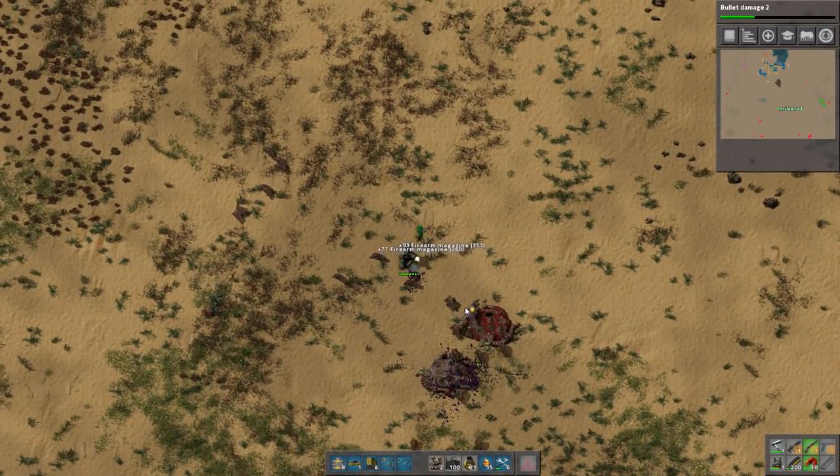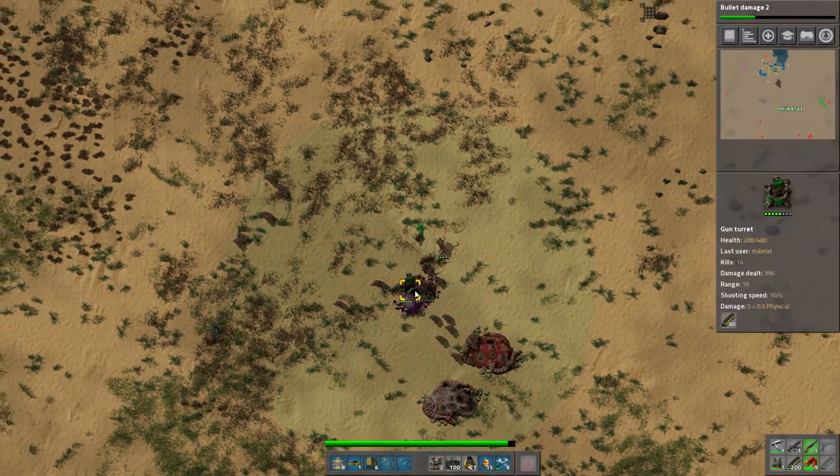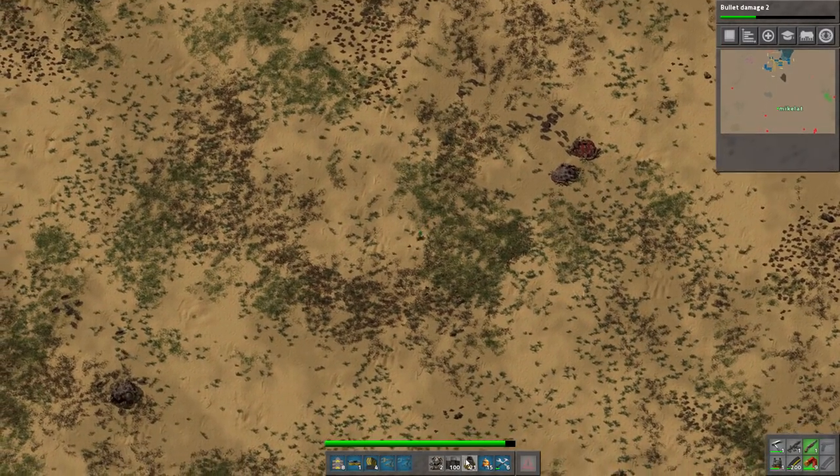Oh shit — alright, it's fine. Just dance around in circles. I don't know where they came from, but we'll just take out this last nest here.